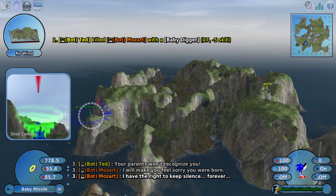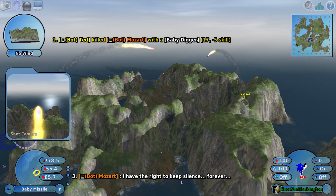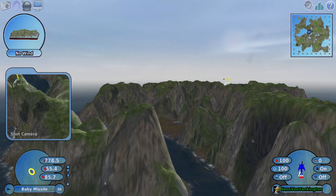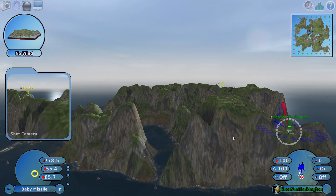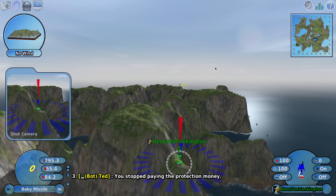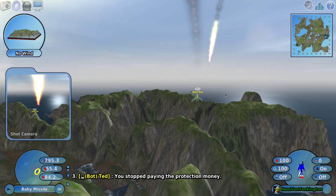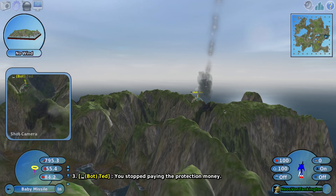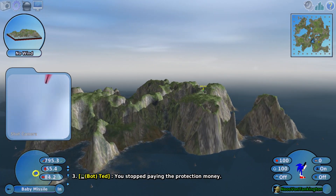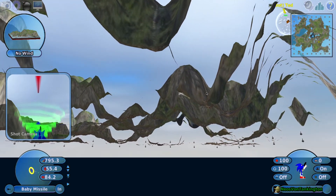You'd think you could rotate the camera with arrow keys - you cannot. Let's try again - blamzo! Here we go. 'I have the right to keep silence forever' - what does that even mean? You're gonna call, are you gonna blow up everyone else to make it silent? Is that a weird threat? Here we go - let's follow it with manual camera. It got hung up on the terrain - what the crap? It's getting stuck on the terrain. It's very, very hilly. Oh, there's birds down here.